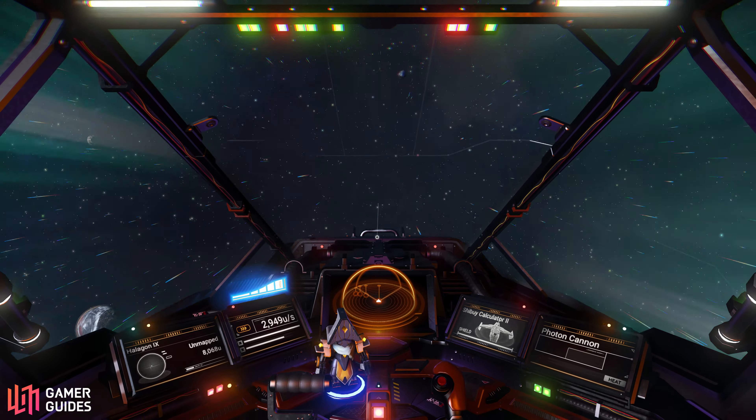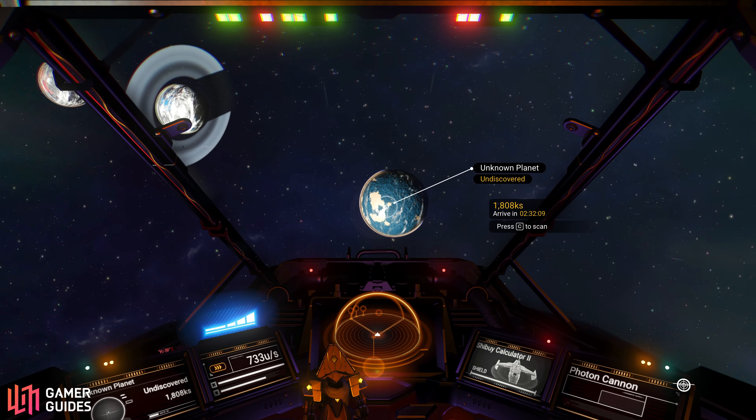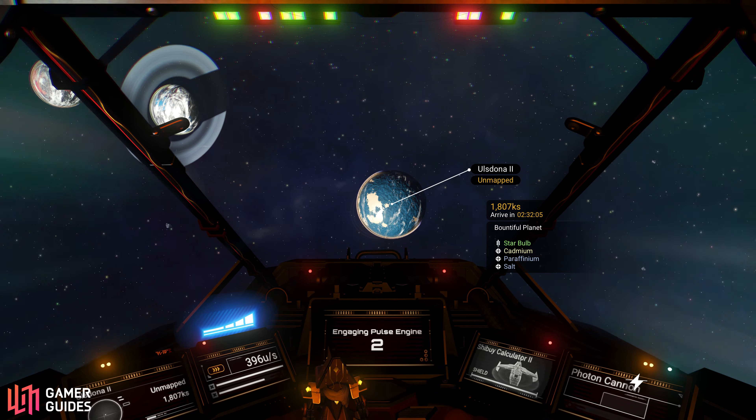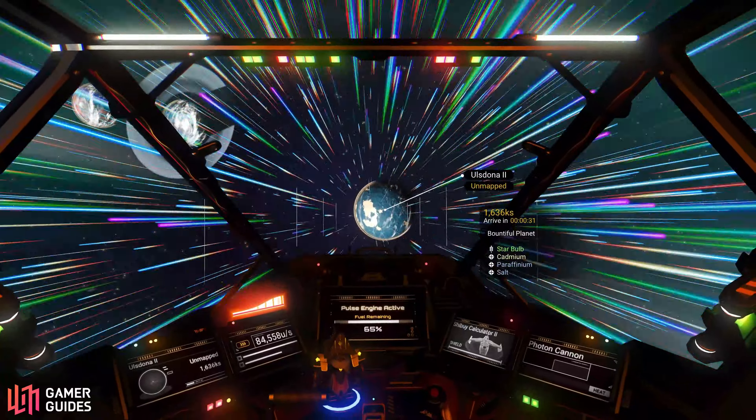When it comes to flying through space between planets in your starship, you can do this slowly with the base speed of your ship, or you can use the pulse drive to speed things up significantly. This allows you to choose between cruising at a leisurely pace to take in the sight of the planets, or quickly darting between them if you want to be more efficient.